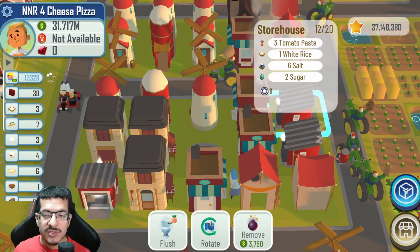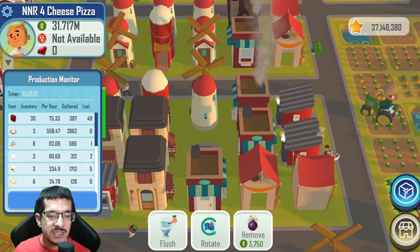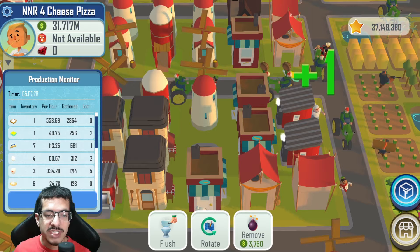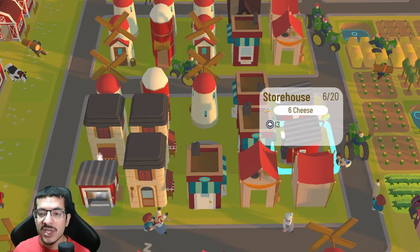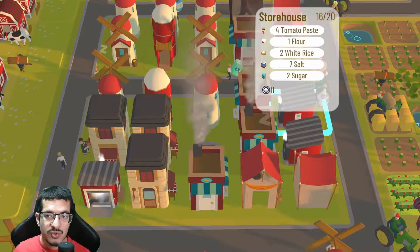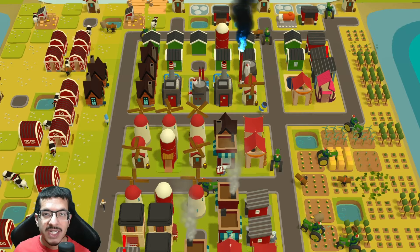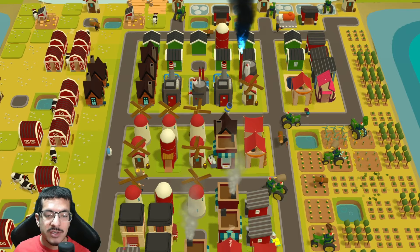Another thing to consider is storage capacity. I'm running three storehouses, but that's cutting it close. Looking at my production monitor, I've lost some items — one cheese, two eggs, five flour — over five hours of running, so I really don't lose much. But if you want, you could add another storehouse. What you could do is replace the lumberyard and put a storehouse there.